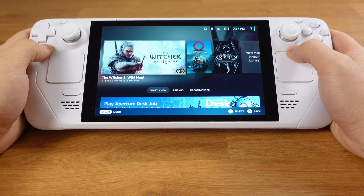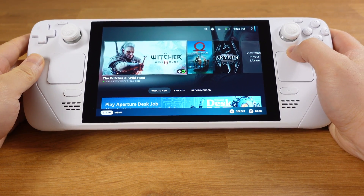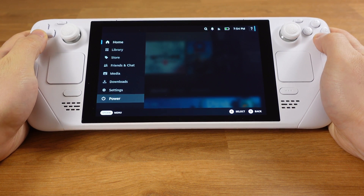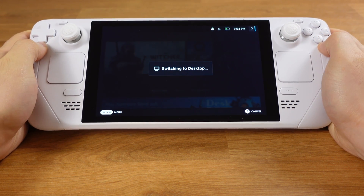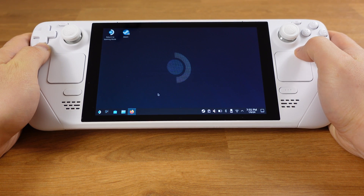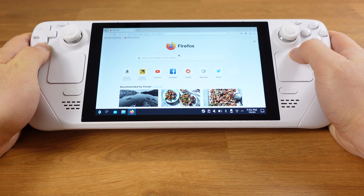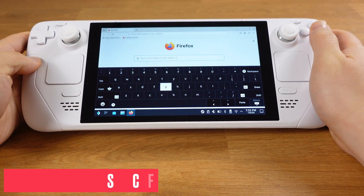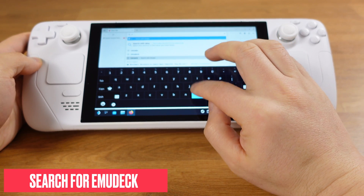Let's get EmuDeck installed on your Steam Deck first. If you have already done this, then you can skip to step 2. Let's put the Steam Deck into desktop mode first. Once you get into desktop mode, open up the internet browser and search for EmuDeck. You can press down the Steam button and the X button together to call out the on-screen keyboard.